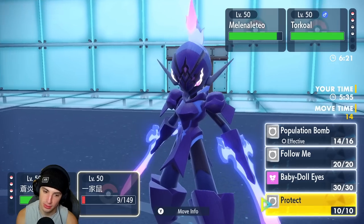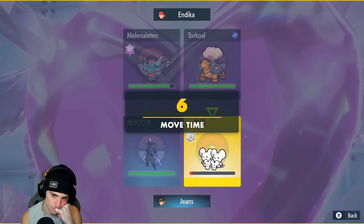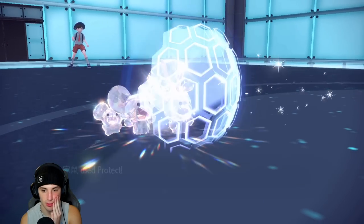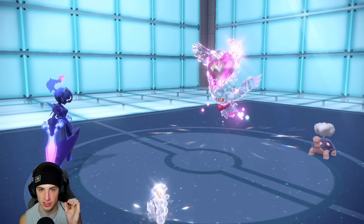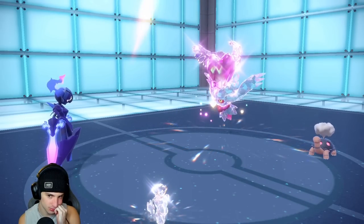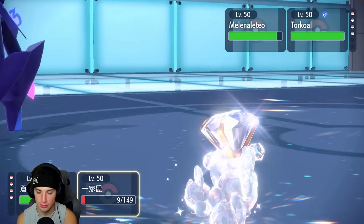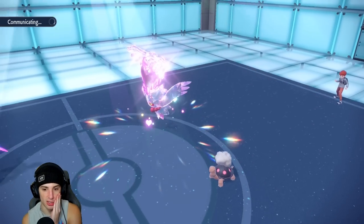I'm going to Protect to waste out a turn of sun. We do have Flash Fire on Ceruledge which is solid. If we can waste out the sun, that would be magnificent — Protosynthesis goes away and then I have my Water Pokemon. Flamethrower gets blocked. Another wasted turn. I want to Terastallize Maushold and get off Pop Bomb if we can — just wasting out this sun.